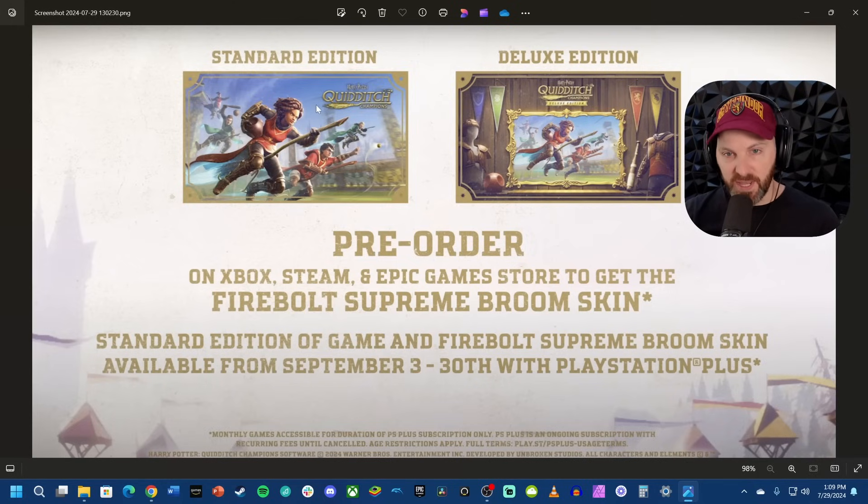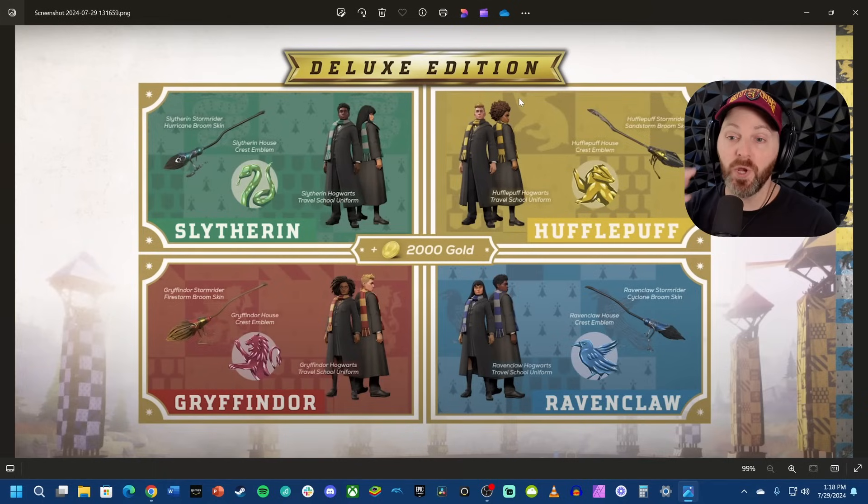They had previously announced the standard edition, and now they have announced the deluxe edition. So what do you even get with the deluxe edition? Well, it's all digital — nothing physical. Here's the breakdown: you're going to get the Slytherin Hogwarts travel school uniform, the Slytherin house crest emblem, the Slytherin storm rider hurricane broom skin. And then basically the same thing for each house — each house has a skin, an emblem, and a broom skin.